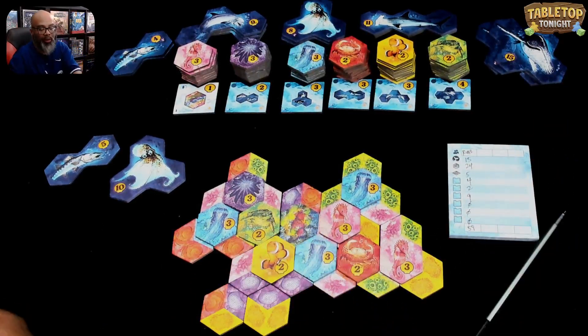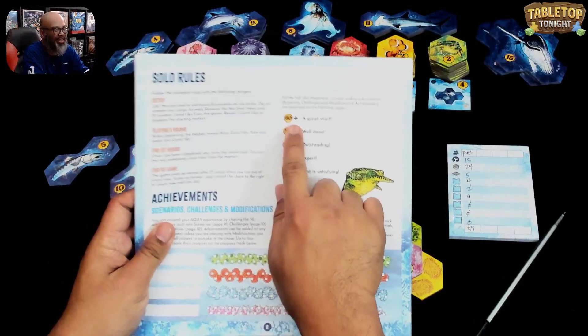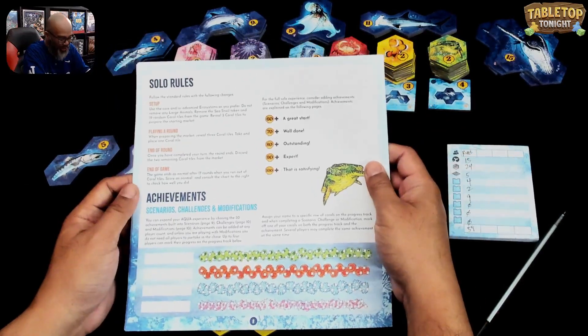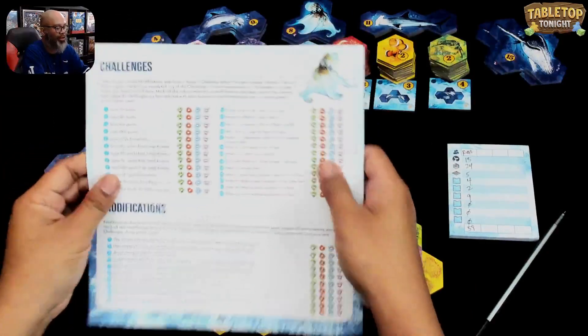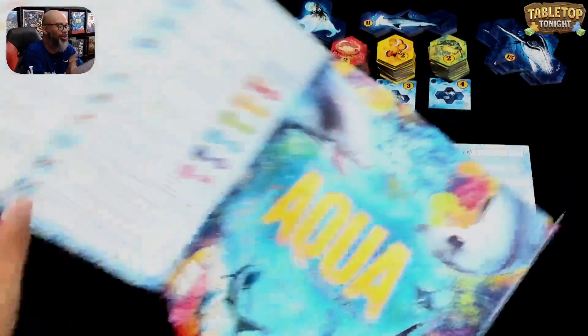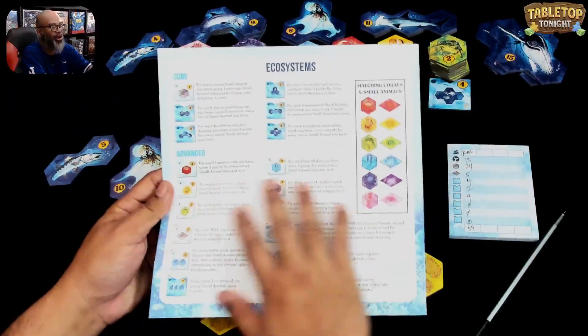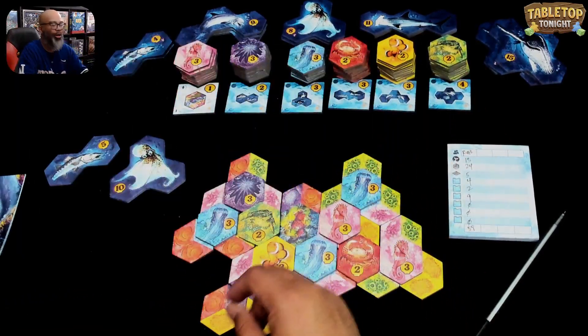In the solo game you go over to the dreaded score sheet. I needed 60 or more for a great start, so I'm just under. I think that's a good start but not a great start. The solo game has different scenarios, challenges, modifications, and whatnot. I always love this — not only do they have the animals here, but I want to see this in all rulebooks: the very last page is all the things you need to know, all the matching colors. It's a handy-dandy player aid. I love that.